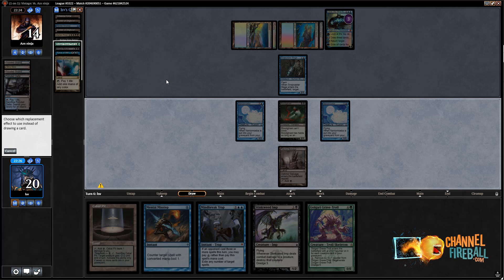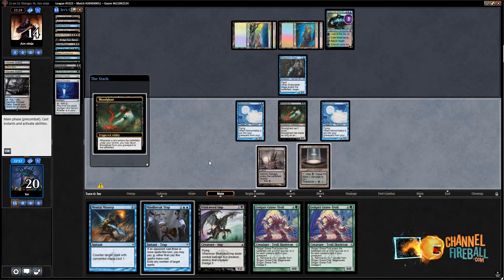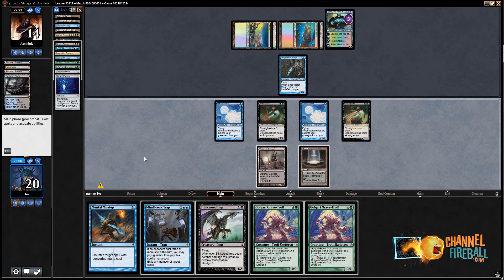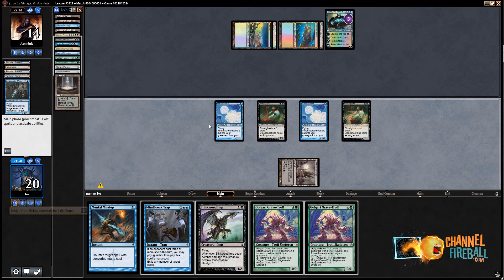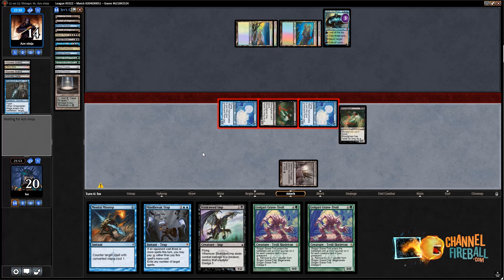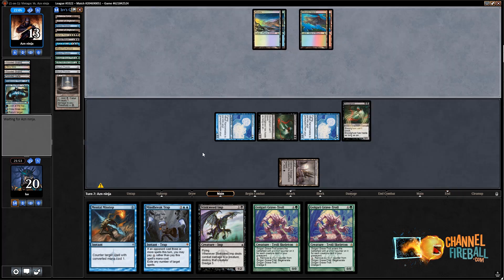I'm going to Dredge Grave Troll and really hope to hit a Cabal Therapy here — Cabal Therapy will be naming Force of Will. Dredge Grave Troll hitting — nothing really of note. I guess I can just kill Jace. Let's play my Cabal Pit. I'm actually not going to worry about my Life from the Loam here — I'm just going to Cabal Pit the Snapcaster so I can attack Jace with Bloodghast and Narcomoeba. He might put it to 13. I lose my Bridge from Below. Attack Jace, attack Jace, attack my opponent, and then pass the turn and hope to Dredge. I just don't think I'm supposed to Dread Return and get it Force of Willed — I'd end up with a bunch of Zombies in play but my opponent still has Jace and I really don't like that.